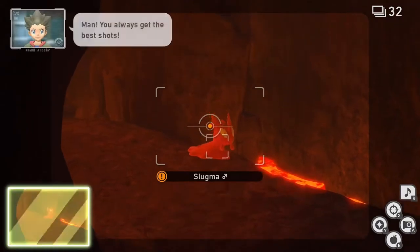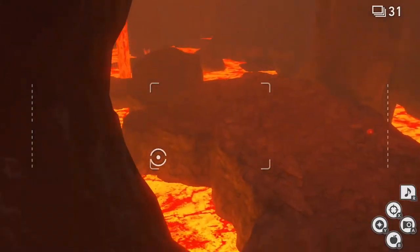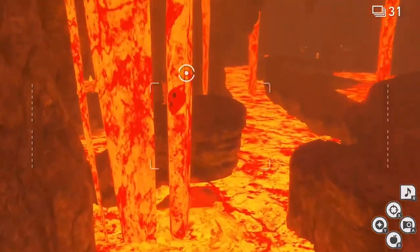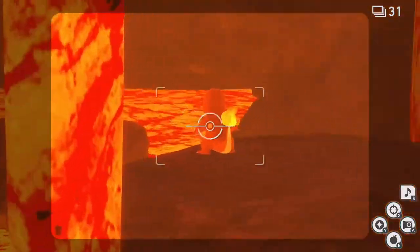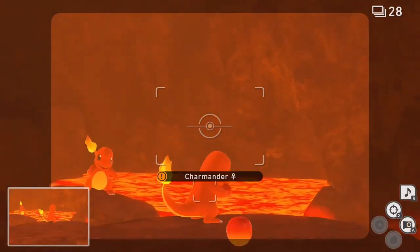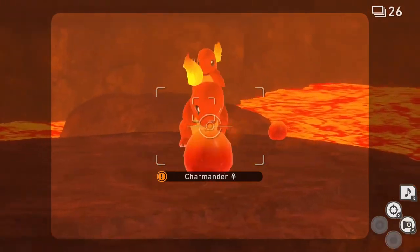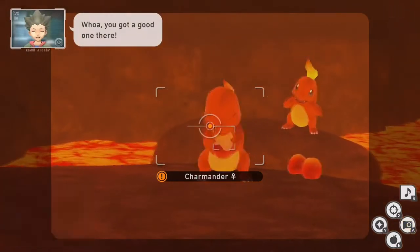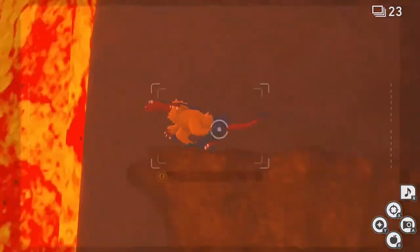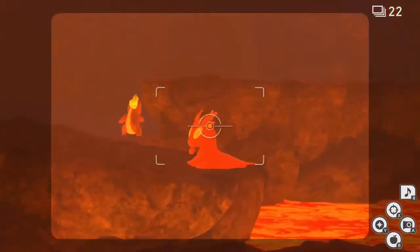Oh, there's a Slugma. Something tells me these guys don't really like apples — that guy just jumped in. I hear that — oh, there's something that just went down there and burned to death in lava. That's brutal. Oh, there's a Charmander — Charmander might like apples. Sure looks like it — he's just chowing down on that thing, look at him go. That's actually a pretty good picture right there. That Monferno is just jumping around all over the place. There is so much lava stuff happening here.